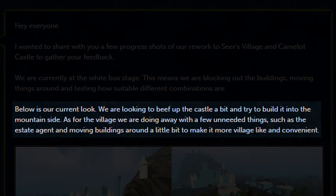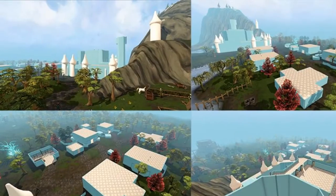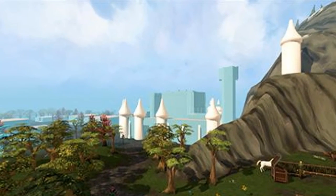They're looking to beef up the castle a bit and build it into the mountain side. As for the village, they're doing away with a few unneeded things such as the estate agent, and moving buildings around a little bit to make it more village-like and convenient.